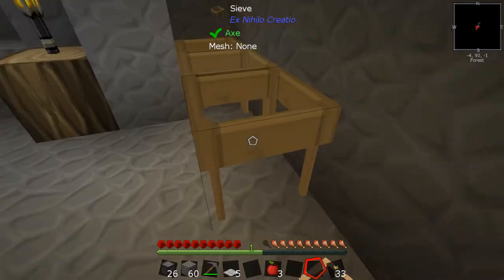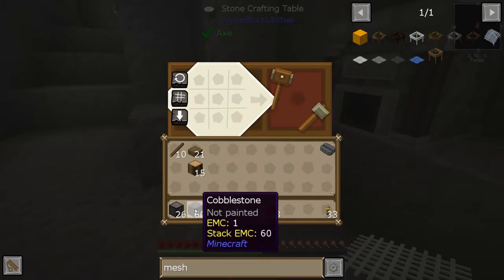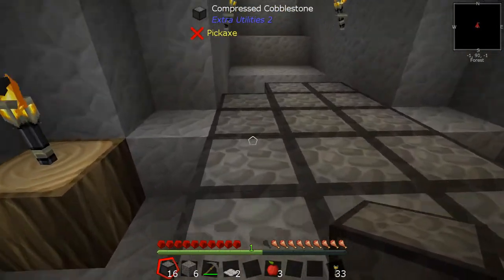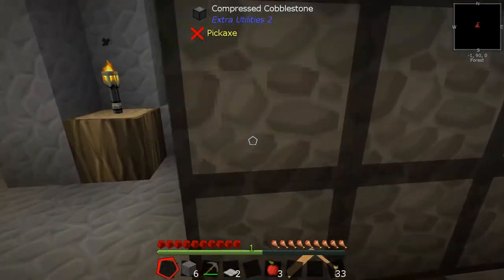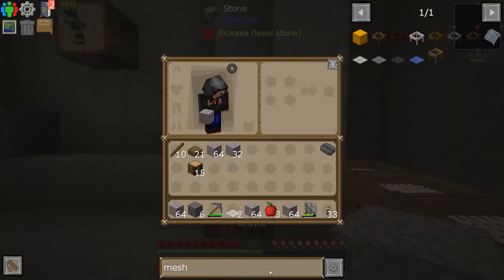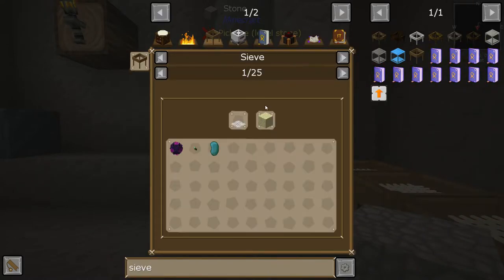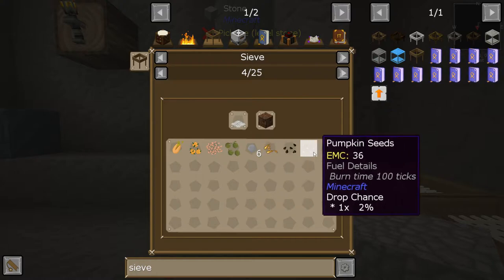We place the sieves down and put the string mesh in them, and these three will all act together if we start beating up some dirt. Compressing the dirt first is going to get us way more than if we didn't compress it, which is why we made the compressed hammer. It does use as much durability as it should to break as many blocks as vein mining, but it's a lot quicker. We should sieve some gravel first.